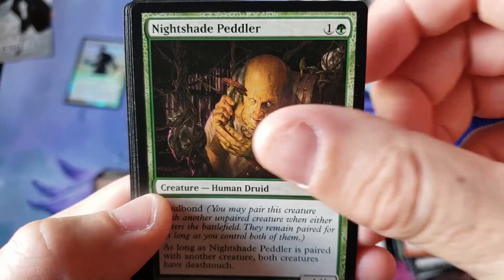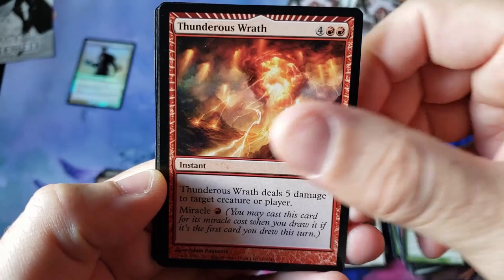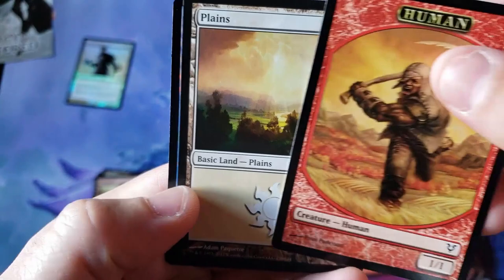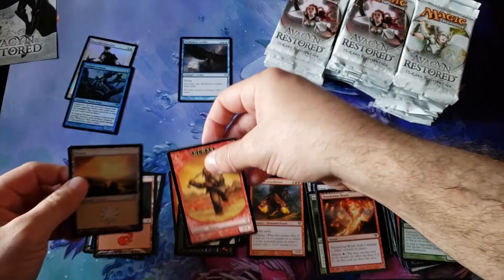We're going to start speeding up through the commons here. I love the Miracle framework — don't you guys love that? Isn't that cool? Infamous Favorable Winds. And here we go — Hound of the Griselbrand, look at that two-headed double strike with undying mechanic. Anybody remember that? And we got another Mythic — the old Tandem Lookout, and this is an uncommon foil. Very spicy.